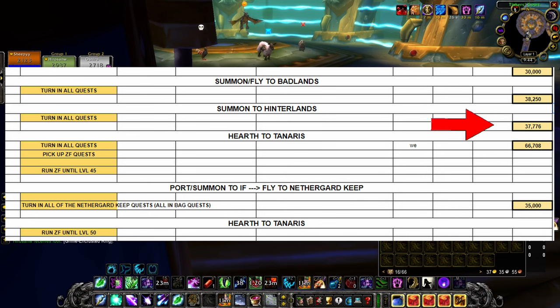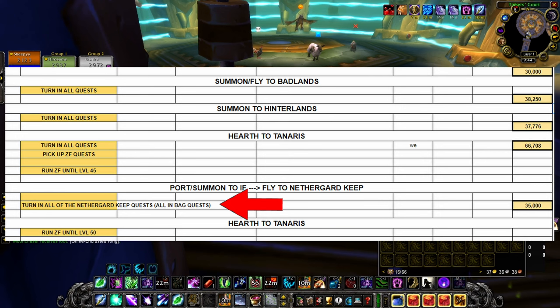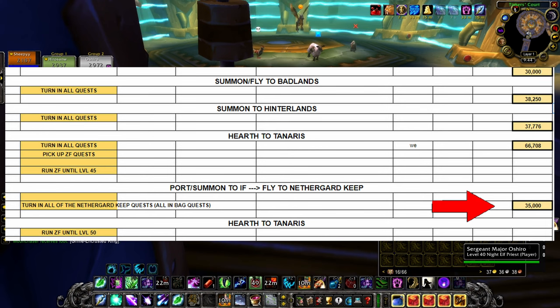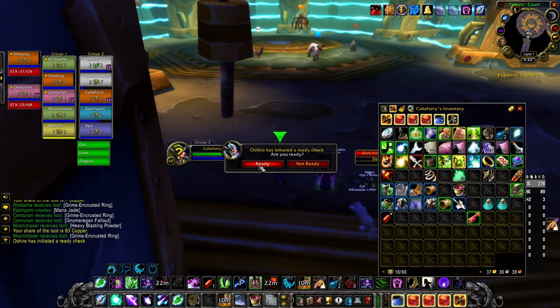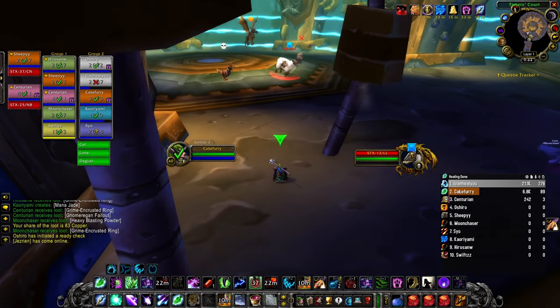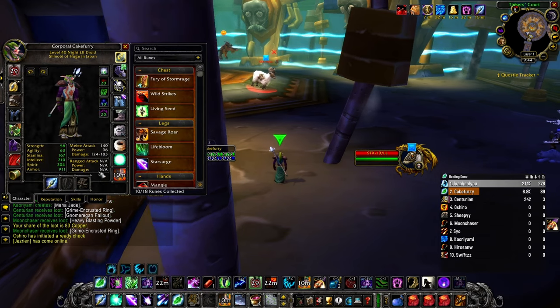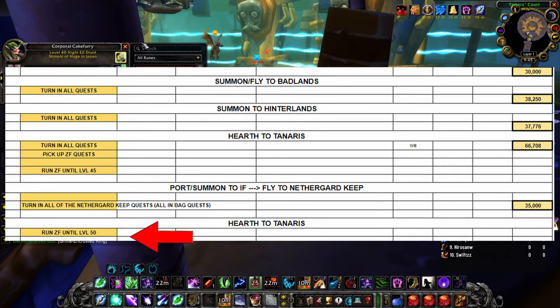Take your hearthstone to Tanaris, turn in all the quests, and pick up the local quests there — that's about 67,000 experience. Then run Zul'Farrak until you hit level 45. After that, get a port or summon to Ironforge and fly to Nethergard Keep, or get summoned directly there, and complete all the quest turn-ins and bag turn-ins for 35,000 experience. The entire goal was to get to level 44 as fast as possible so you can get into Zul'Farrak quickly. We don't know for certain if Student Fodder will work for levels 40-50, but there's no indication it won't, so keep your seven Student Fodders and use them while spamming ZF — it'll make XP go about twice as fast due to rested experience. Then you'll basically be running Zul'Farrak until level 50.